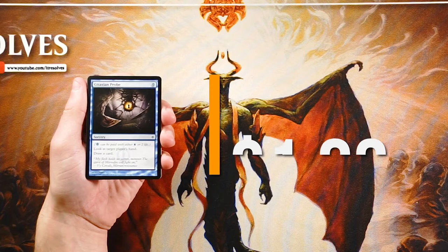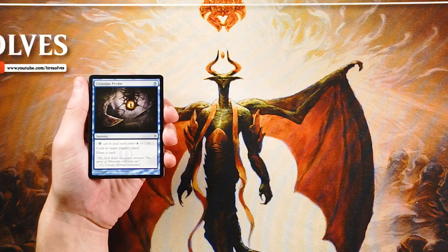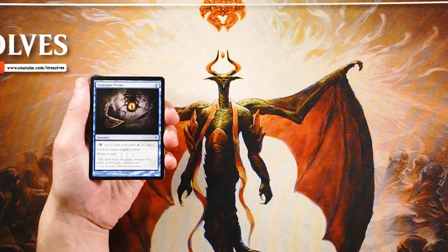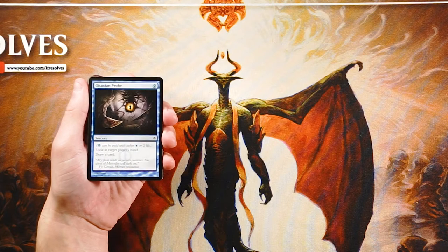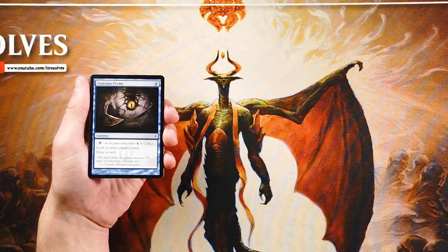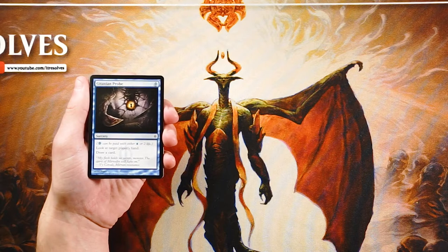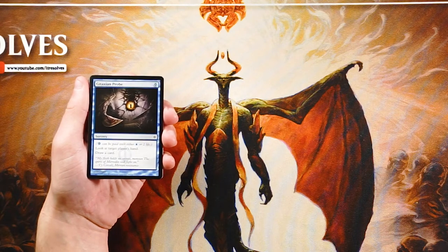We start off with Gitaxian Probe, which is banned now in a number of formats for good reason. It is a sorcery for one phyrexian blue mana, which means it can be paid with either blue mana or two life. What we found in constructed is that you can essentially play this for free by paying two life, which is a little too good and enables a lot of things — which is why it's been banned. It also gives you information because you get to look at target player's hand.